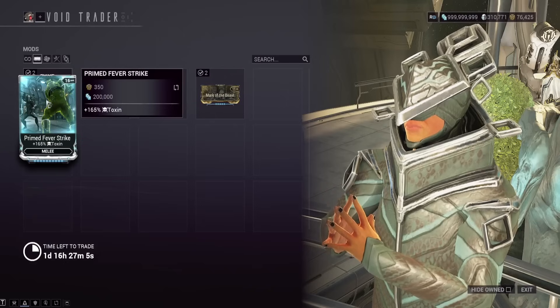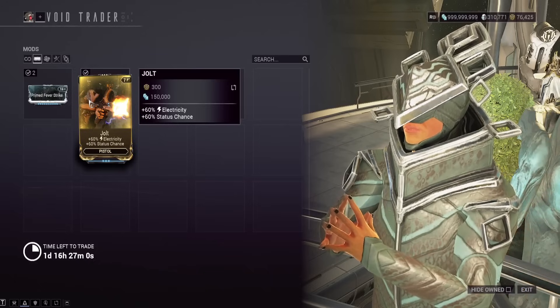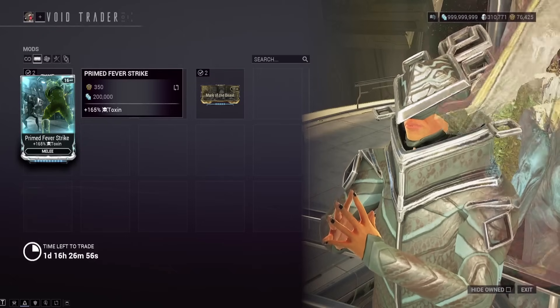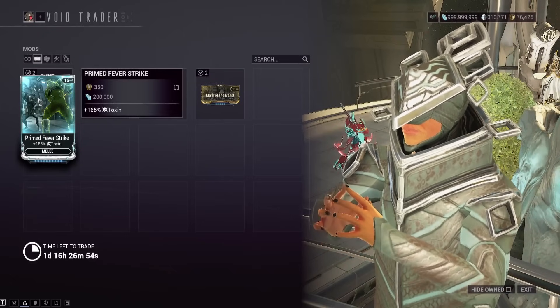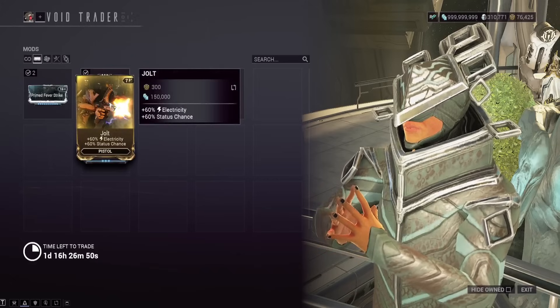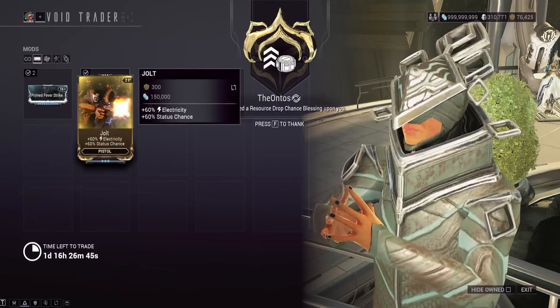They're both really good. If I was to pick one or the other, Jolt's slightly cheaper — a lot less endo and credits to max it out. Primed Fever Strike is a Prime mod so it's going to be a ton of endo and a ton of credits to max it out. Make sure you get both of these though. If you're looking to sell things in the future, Jolt's always a pretty easy sell, but wait a couple weeks or months to sell it.